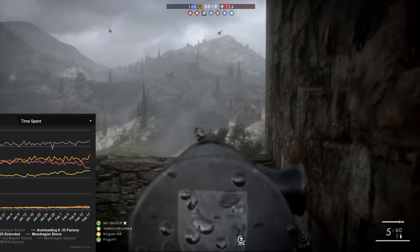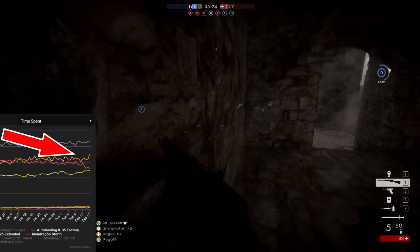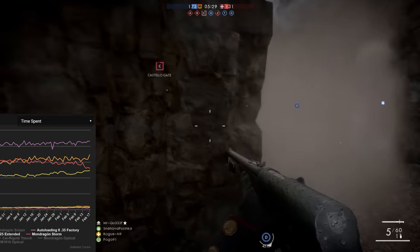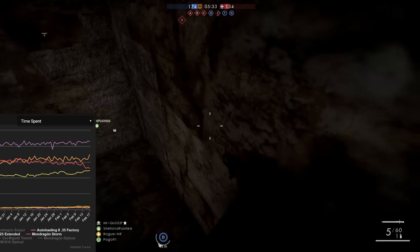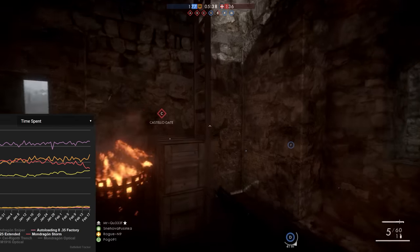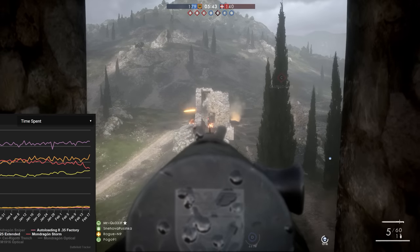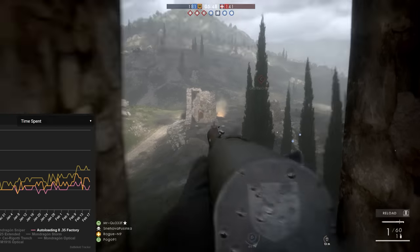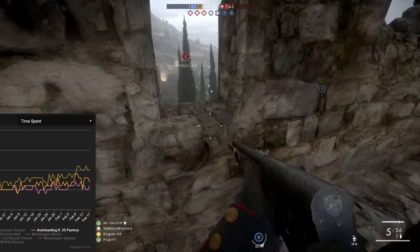It's worth noting that the Selbstlader M1916 has seen a significant uptick in both usage time and kills over the last few days. This can be explained by the introduction of the Elite codices, where players are working towards unlocking them by getting 500 kills with a specific weapon type — something I'll need to take into account going forward. But with this series, it's not really that important because we're not interested in the most popular weapons; we're interested in digging through the dirt because that's where hidden gems lie.